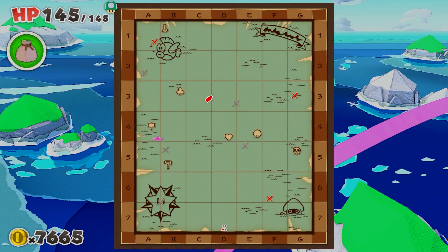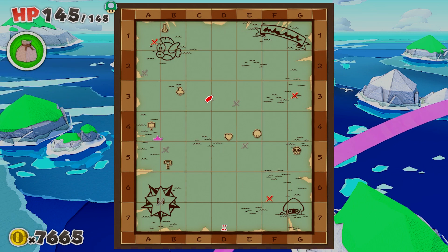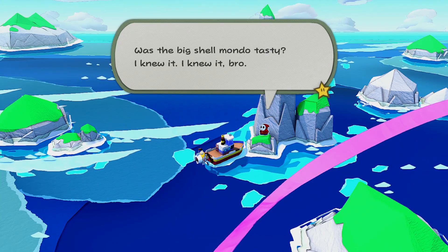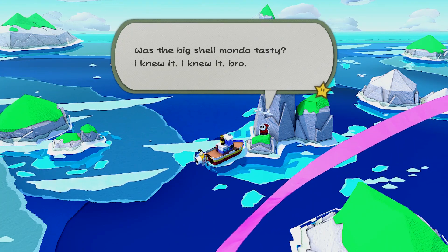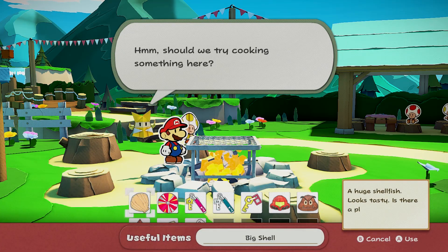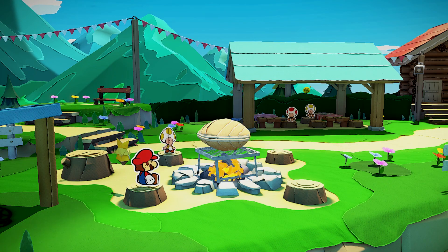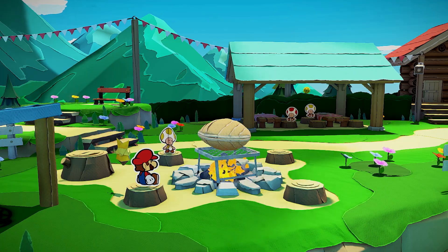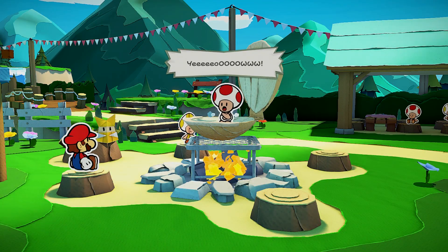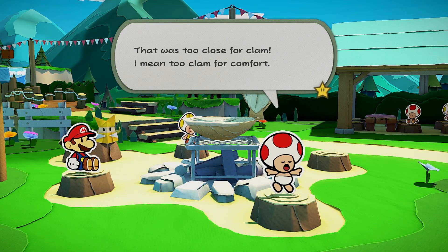The last toad is actually way deeper into the game — this is like the fourth streamer. You need to be on the ocean, have the submarine, have the sea chart, and go to where I am on the map. Talk to the shy guy and he will talk about a shell. Dive down and get that shell. Then return to the Whispering Woods and start the fire on the fire spot. Use the shell you picked up from the ocean on the fire. This will reveal the last toad for the area, and you can now go into the cabin in the Whispering Woods as well.